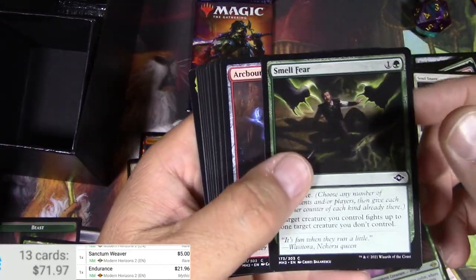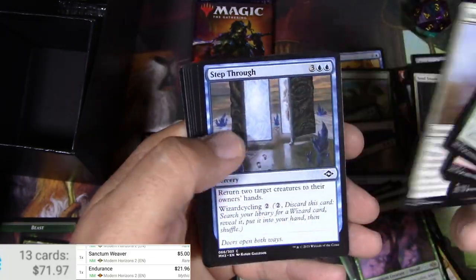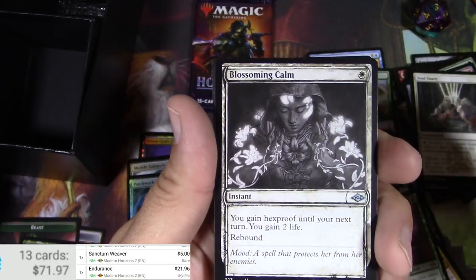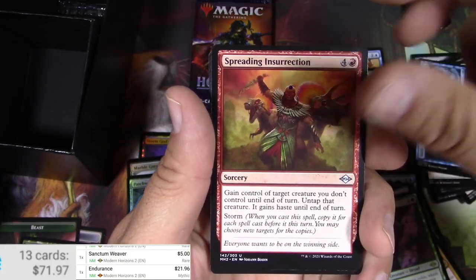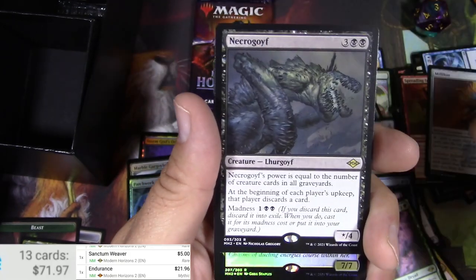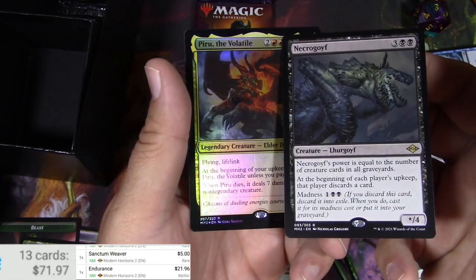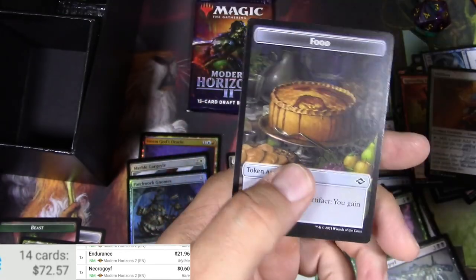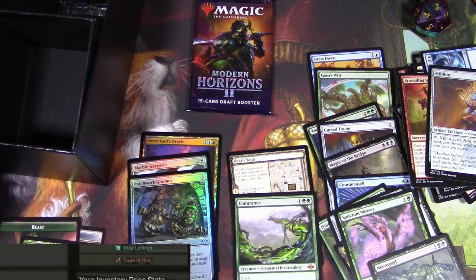You can smell the fear right here — I saw something legendary at the back. Salvaging... sketch Blossoming Calm, said and done. Spreading Insurrection, Millican, Necrogoyf — and I got a foil Piru the Volatile! Necrogoyf is nothing big. Piru — 67 cents, and the foil is probably not much more at $2.68. Alright, one more chance here — ten bucks, can it be done? Coming down to the wire.